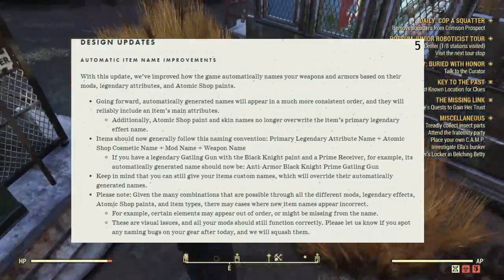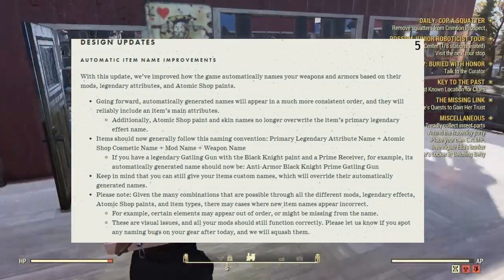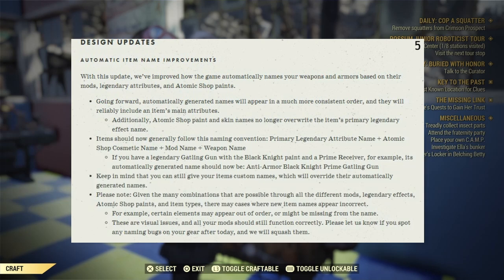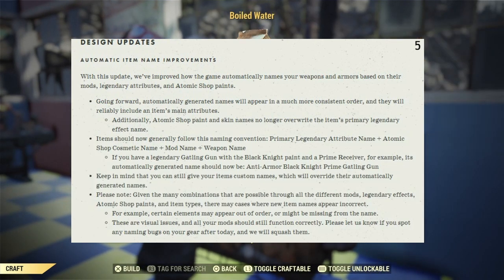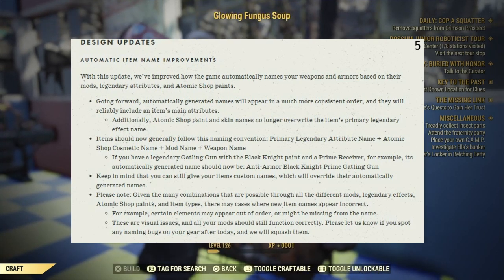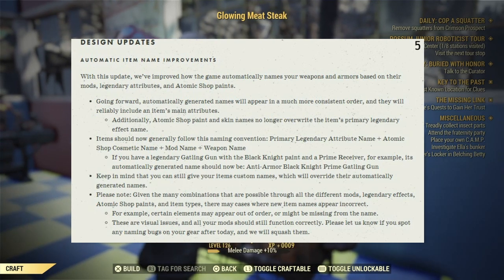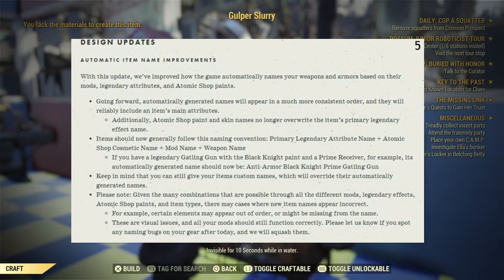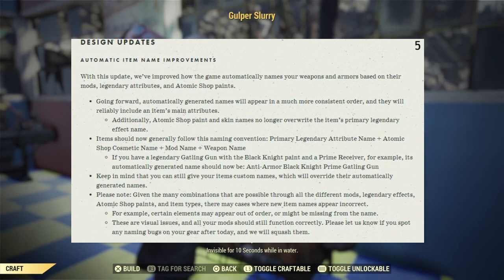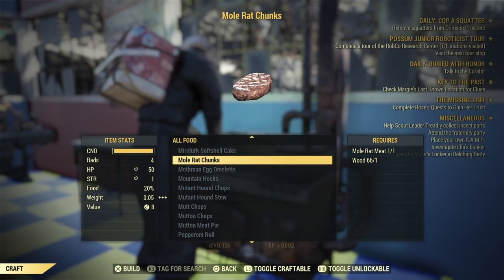Keep in mind that you can still give your items custom names, which will override their automatically generated names. Given the many combinations possible through all the different mods, legendary effects, item shop paints, and item types, there may be cases where new item names appear incorrect — for example, certain elements may appear out of order or might be missing. These are visual issues and all your mods should still function correctly. Please let them know if you spot any naming bugs on your gear after today's update.